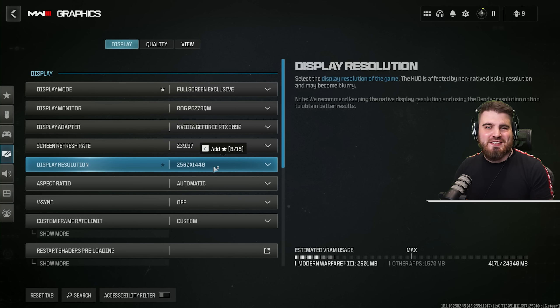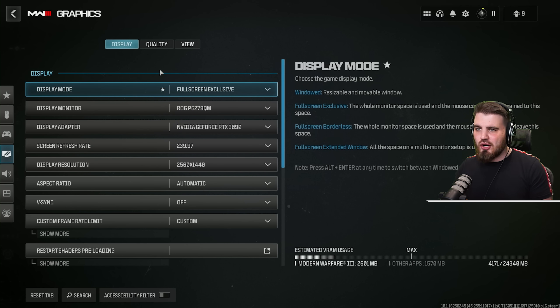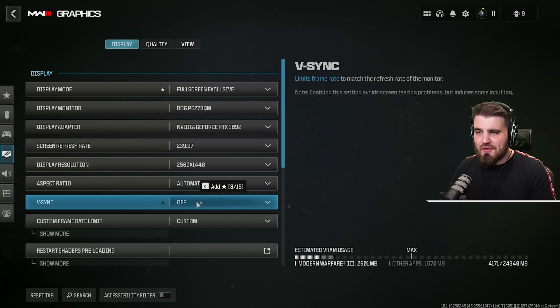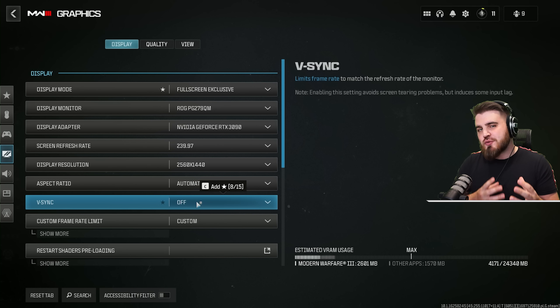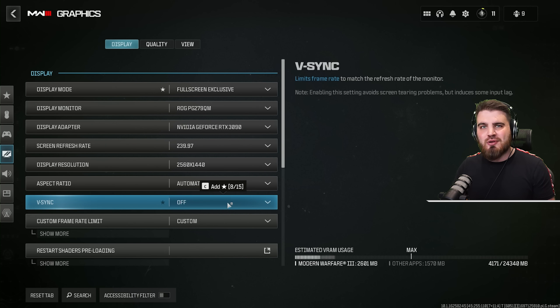Display resolution: make sure you set this to the native resolution of your monitor. You don't need to do any downscaling — if you really need to gain any FPS we can do that in the quality tab later on. Aspect ratio leave it to automatic, and then v-sync make sure this is off. This will lead to potential screen tearing on a lower refresh rate monitor, but like full screen exclusive it really helps with your input latency.